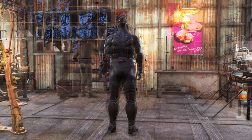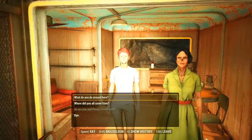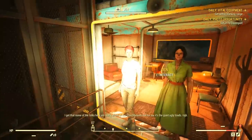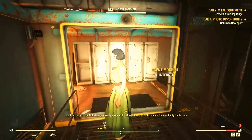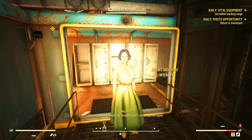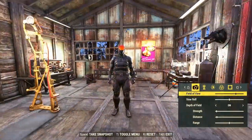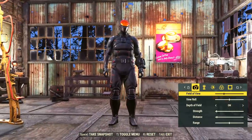Back at Foundation, Agent Mochu — if spared — says she's glad we helped reunite her and Jen. We mock her slightly for not delivering on her promise to tell us more. We now need to check back in with Paige to embark on the next step towards breaking into Vault 79.